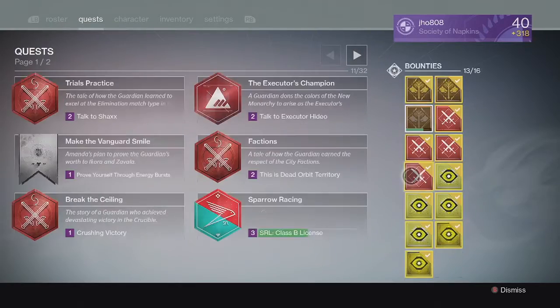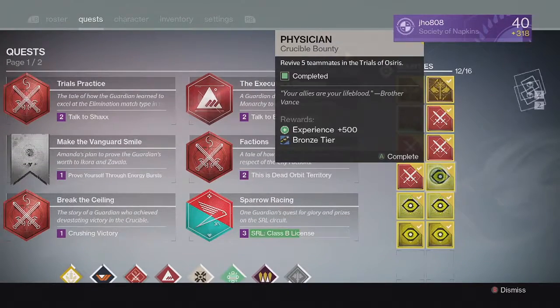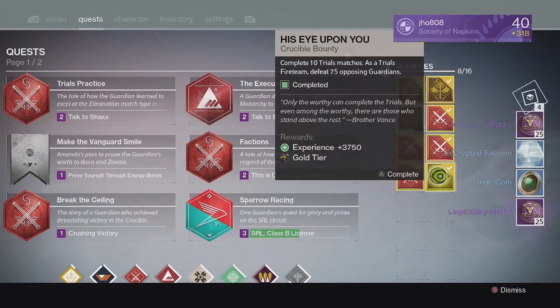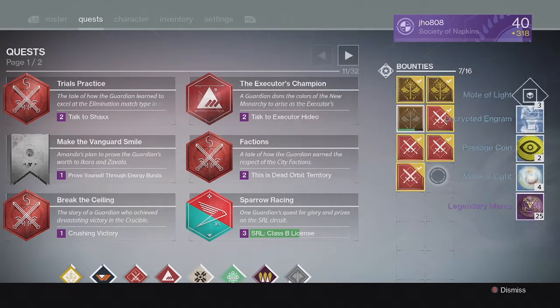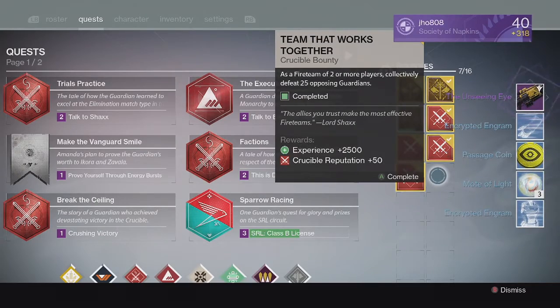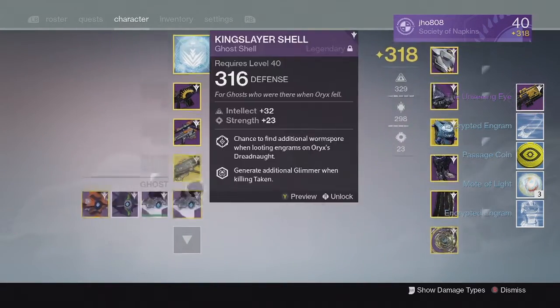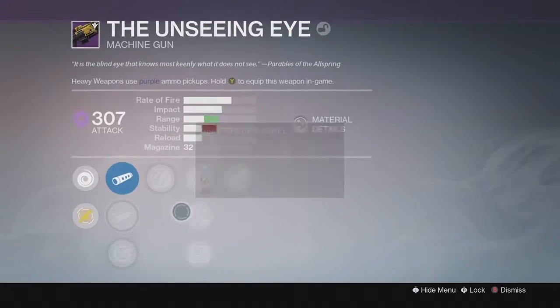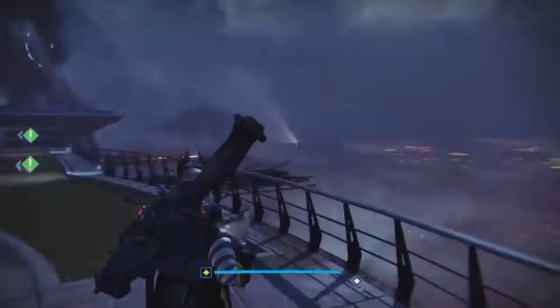For my last set of bounties on my Titan, we got more Passage Coins, Motes of Light, and Legendary Marks. From the Silver tier, we got unlucky once again with no exotic. And from the Gold tier, we got the Unseeing Eye Machine Gun at 307. Pretty solid machine gun overall. But that's about it for this video.